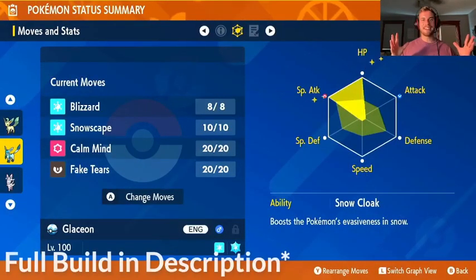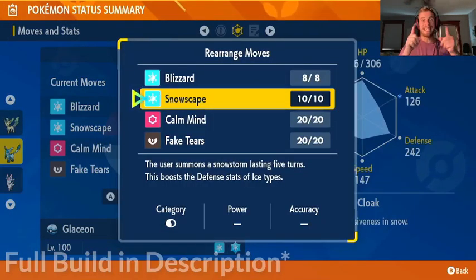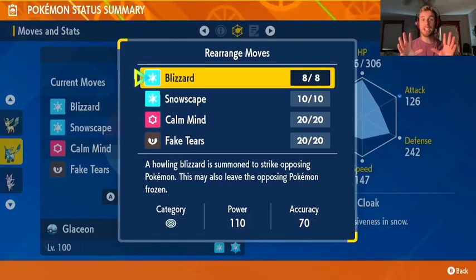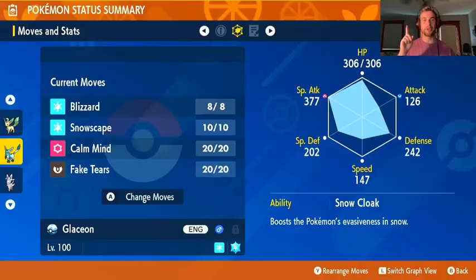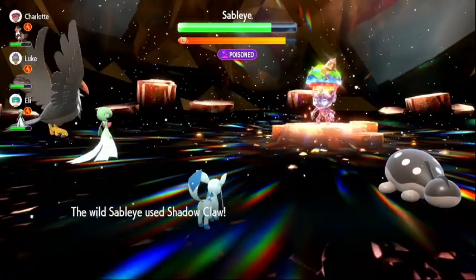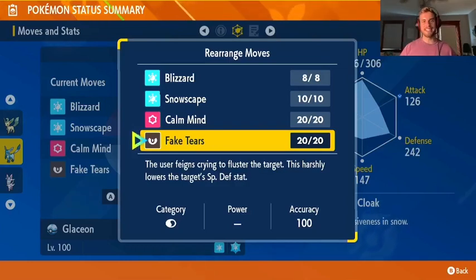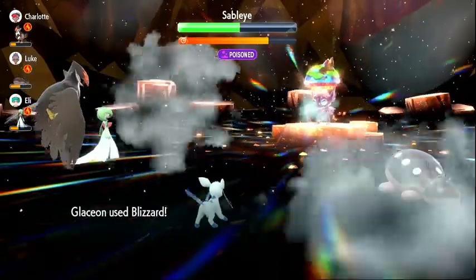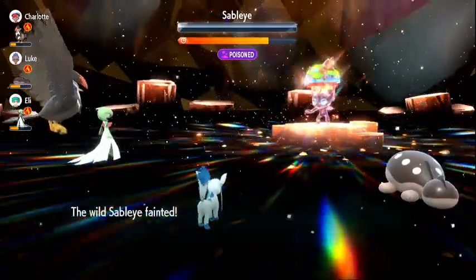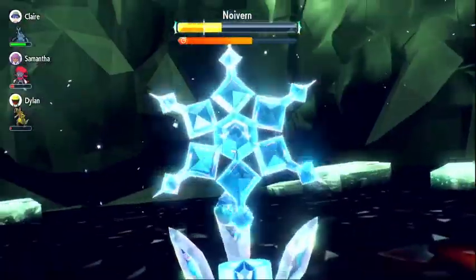Staying in Sinnoh, next up is Glaceon. We maxed out our Glaceon special attacking EVs for some additional firepower. Snowscape is the key to this build. While it's snowing, Blizzard will not miss. The snowy weather condition also activates Glaceon's ability, Snow Cloak, which increases Glaceon's survivability because it makes it harder to hit with attacks. Glaceon is the fourth Fake Tears user on the list and the third Calm Mind user on the list. Once the snow is set up, Blizzard hits for massive damage and never misses. Glaceon is our third Shell Bell user on the list for that additional recovery. This build is very powerful and hard-hitting thanks to the snowy weather condition.